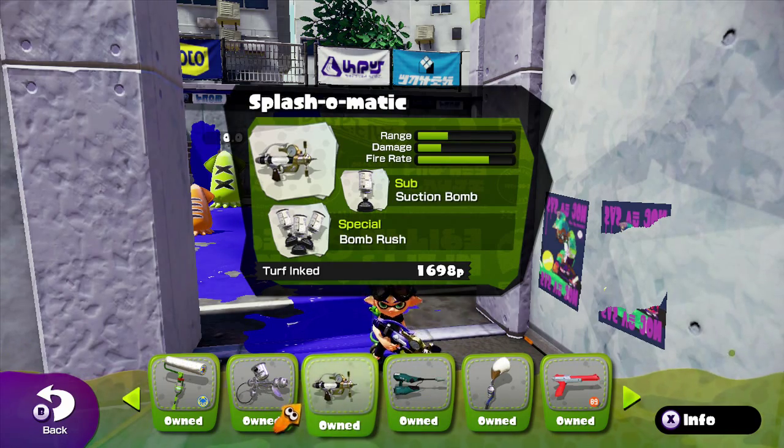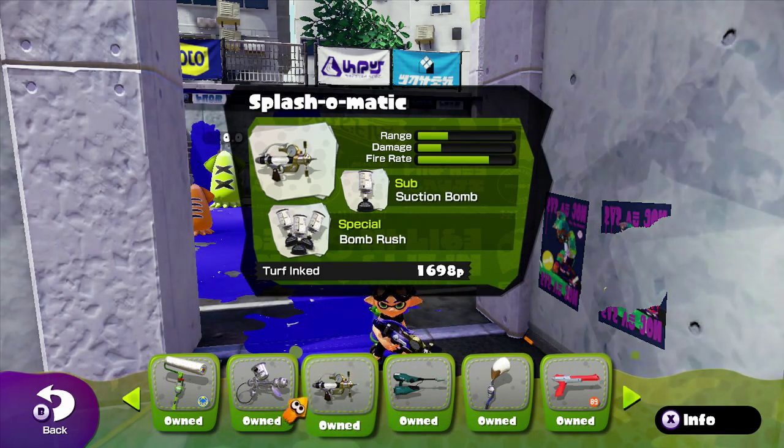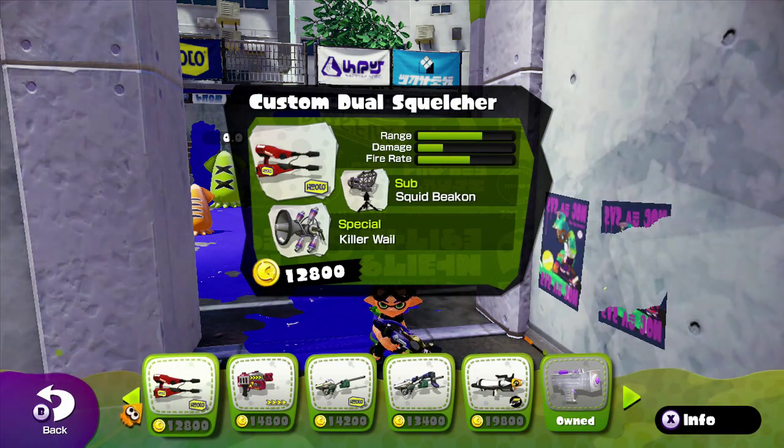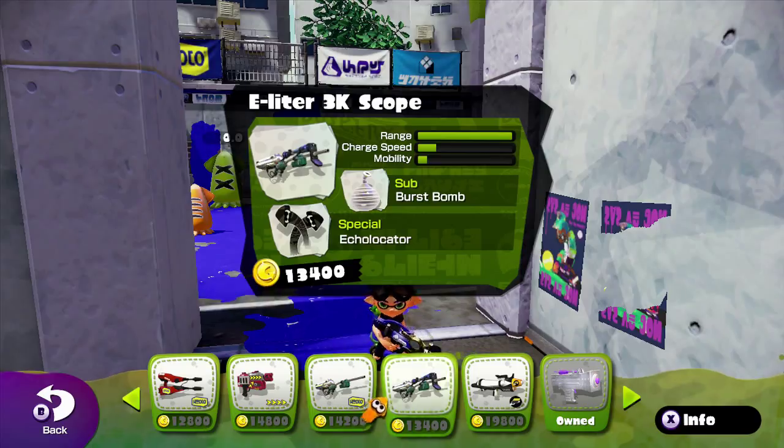The original Splash-O-Matic comes with suction cup bombs and Bomb Rush. It's one of those weapons you can use, but you don't really want to use.